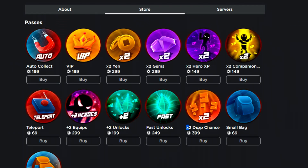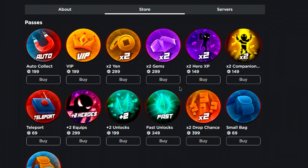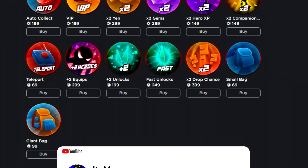We got two times yen, two times gems, two times hero XP, two times drop rates, fast unlocks, two times equips, auto collect, teleport, giant bag, and two times companion. If you guys want any game passes, comment what game pass you want with your username — for example, comment 'two times gems' then your username, and I'll check how much the game pass costs and send you the Robux. Make sure you guys do that. Thank you for watching this Anime Battle Tycoon codes video and I'll see you all in the next one.